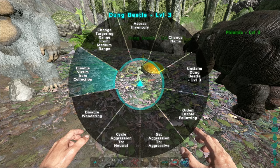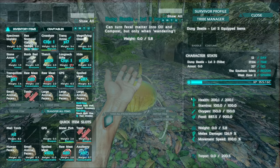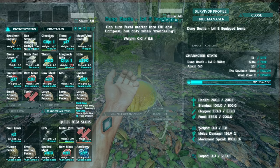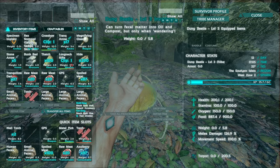After you've tamed your dino, you need to enable wandering and preferably enable item collection. If you don't want item collection, you can just enable wandering and as your dinos poop it will walk around and collect it. Please note that the beetle has very, very little carry weight — even when you add weight it increases by only about 0.2 or 0.3, a very insignificant amount, so it won't be able to carry a lot of poop.